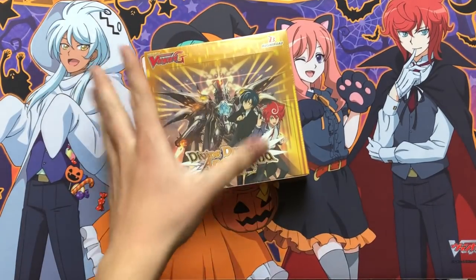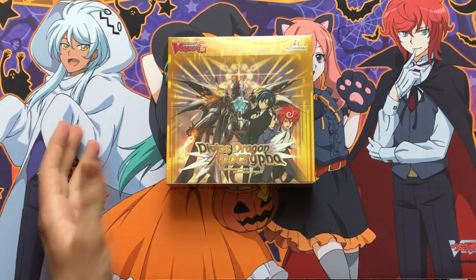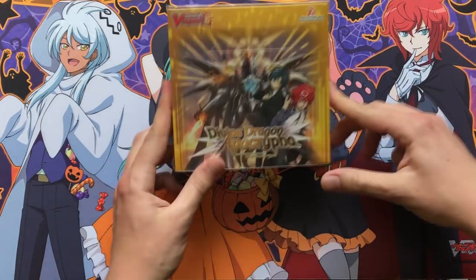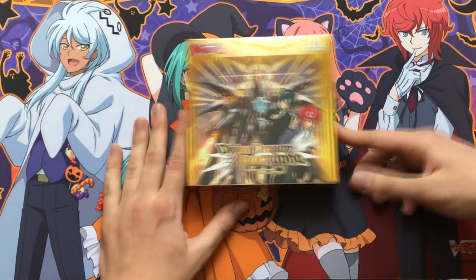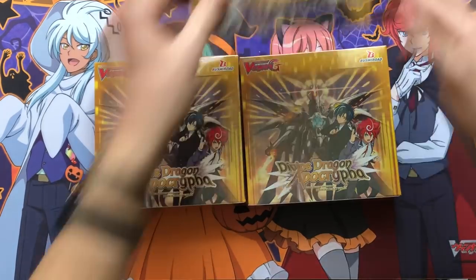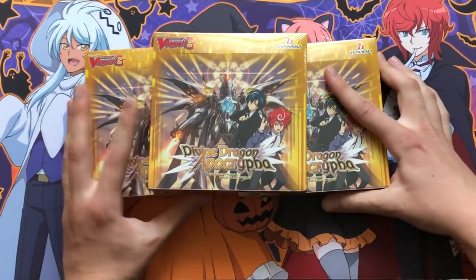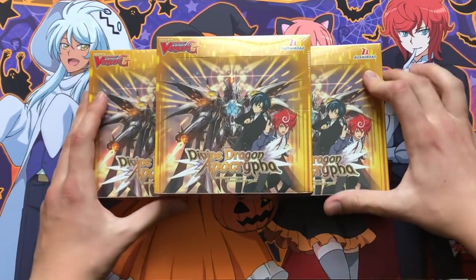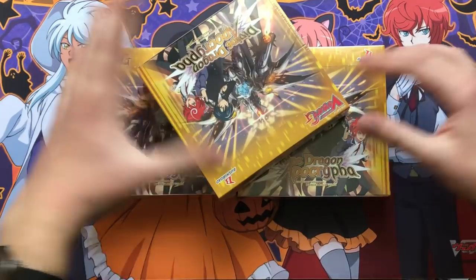Hello and welcome everyone to the box opening of Divine Dragon Apocrypha, which is GBT14 — technically the last G set for the story, though the Bermuda Booster is still coming. Today we're opening not just one, not even two, but three boxes of GBT14. These boxes were provided by Bushiroad, so thank you very much. This will be more of a straightforward review covering what we pull and how the meta is shaping up.